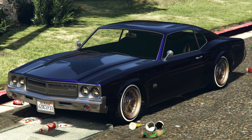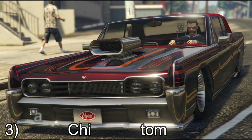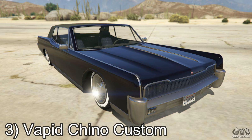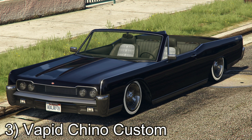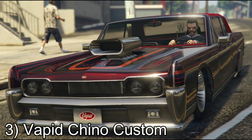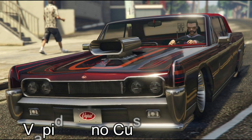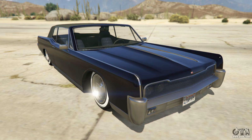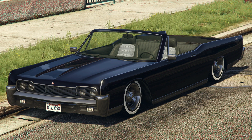Number 3: Vapid Chino Custom. This lawrider was recently made famous in the game thanks to the Contract DLC, where it was seen as the chief car of the Vagos gangsters who stole some of Dr. Dre's music. The mission requires players to steal one of these cars and return it to their agency. A fully tricked out Vapid Chino will cost players around half a million dollars — first they can buy the original for $225,000, then spend a further $180,000 at Benny's to give it all the upgrades and customizations it needs, making it a superb lawrider.